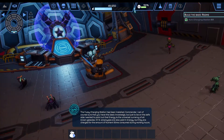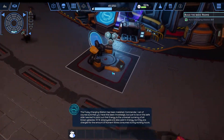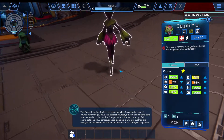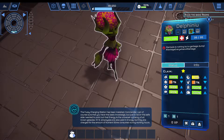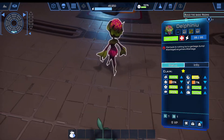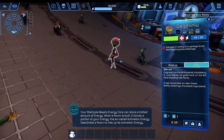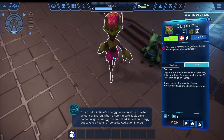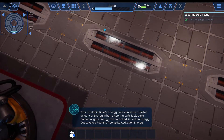[In-game]: The fuzzy charging station has been installed, Commander. I am, of course, sure that you have this basic knowledge, but just to be on the safe side, I wanted to point out that energy is the universal currency of all known galaxies. RFS employees are also paid in energy, but they are charged for the amount of nutrient slime consumed during working hours. Your Startopia Basics Energy Core can store a limited amount of energy. When a room is built, it blocks a portion of your energy — the so-called activation energy. Deactivate a room to free up its activation energy.